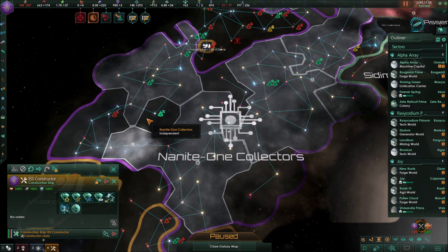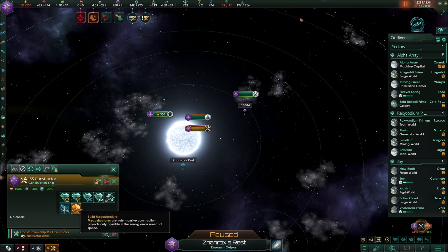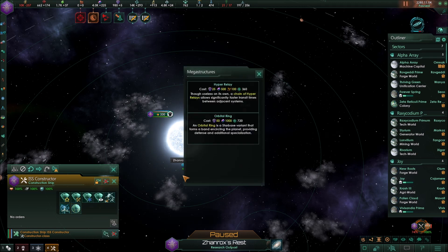The third major area requiring construction ships is building megastructures. In an advanced campaign, you can click the build megastructures option — currently I can build hyper relays and orbital rings as first-tier megastructures. There are many larger megastructures available: the quantum catapult, science nexus, command centers, gateways, Dyson spheres, and more really advanced cool structures. They all require your construction ship.